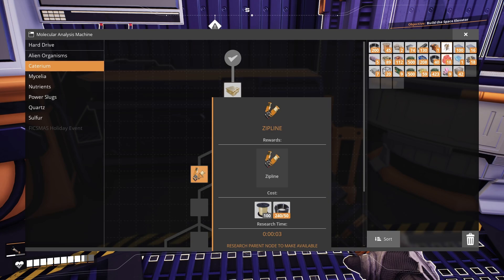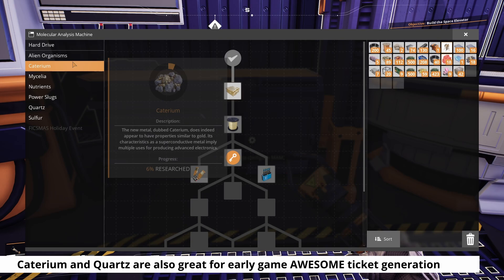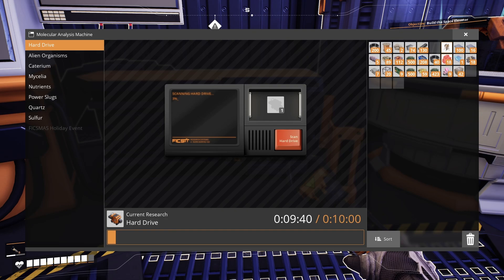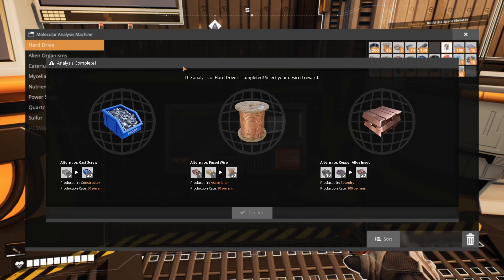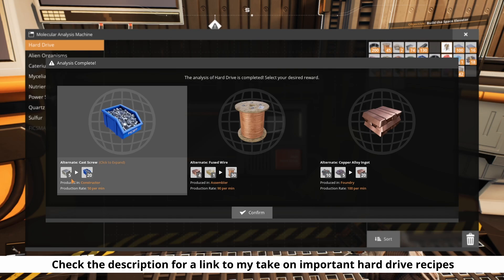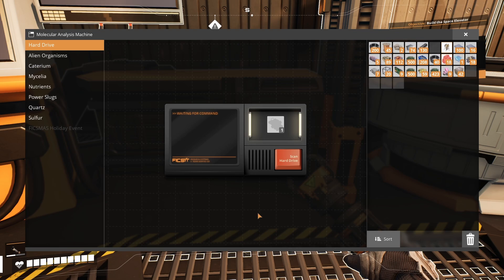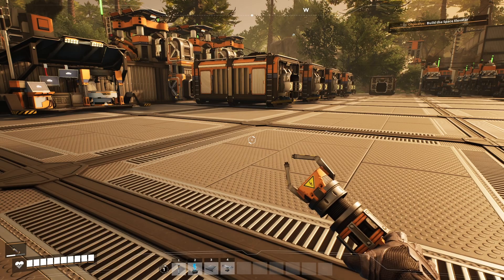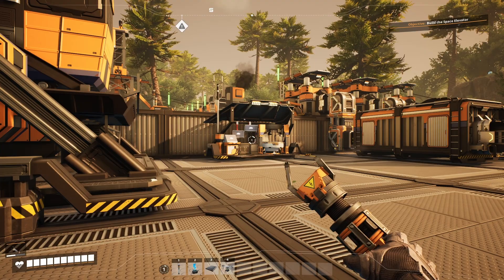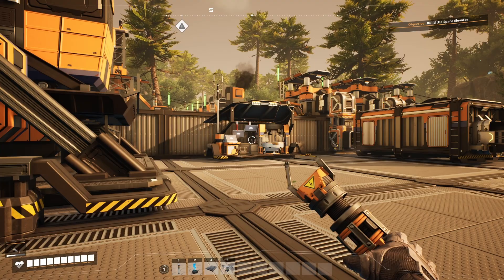The last material we found today was caterium — we're going to want to pick that up fairly soon because it unlocks the zip line, which lets us move around on power lines and is one of my favorite ways to get around the factory. We also scanned our hard drive and got the cast screw recipe, which removes a production step, is faster, and is more power and fuel efficient than the original. In our next episode we'll build our reinforced iron plate factory — thanks for watching, and I hope you have an efficient day!